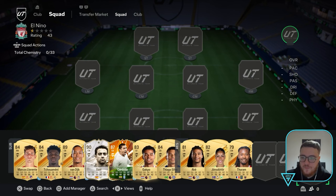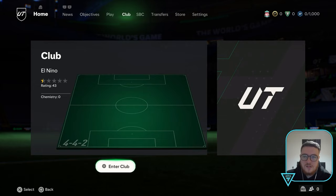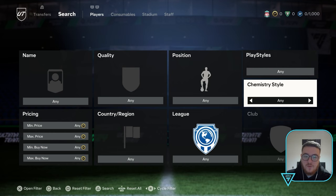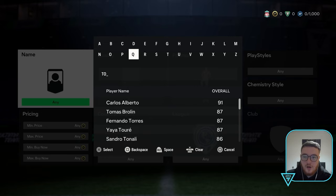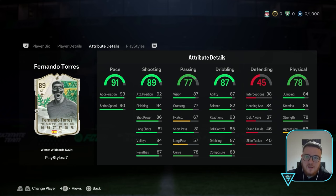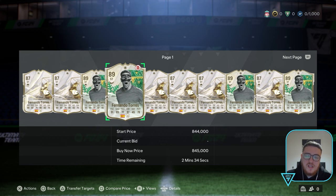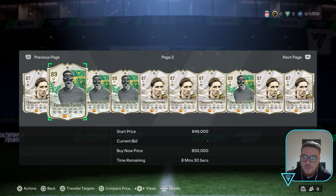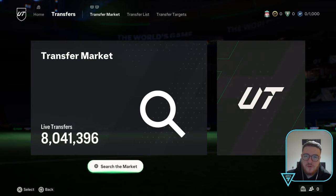We need to source Torres — he's currently 200k according to FUTBIN. If I am transfer-banned, sourcing the coins is going to be a little bit awkward. I might have to rip tradeable store packs instead. There will also be a point throughout this series where we upgrade Torres to his Winter Wildcard version. I think that should be when we get to Liverpool, because for me and everyone else, his best version was at Liverpool.